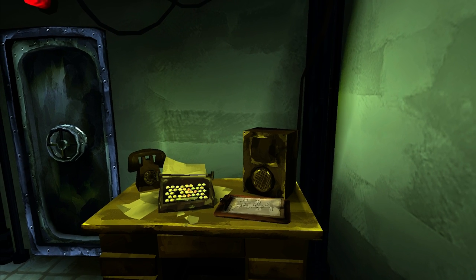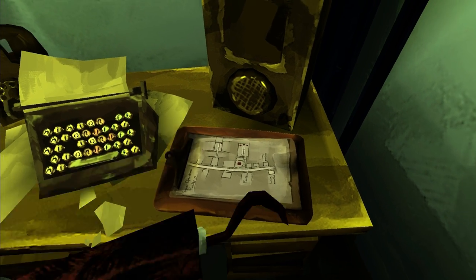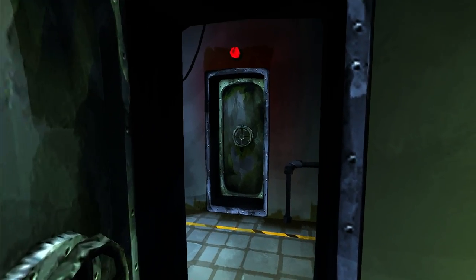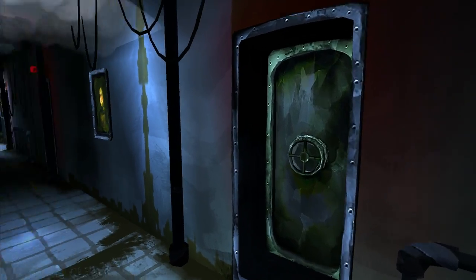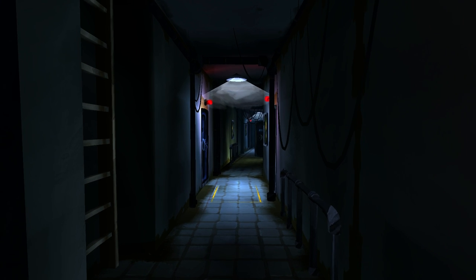In Signal Ops, you guide agents from the relative safety of a control room. Complete daring missions to plant evidence, steal secrets, assassinate targets, and perform sabotage. The clipboard we just picked up in the room functions as a menu system — it holds information and maps, like the map of our facility.